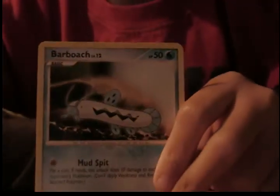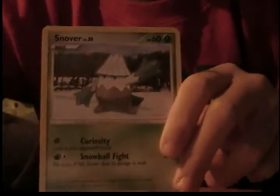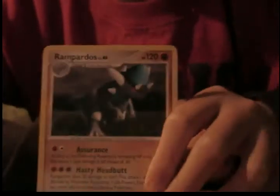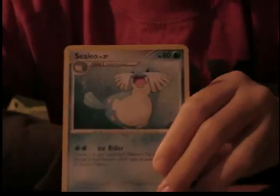So we have a Barboach, an Armor Fossil, Snover, Teddiursa, Electrite. Reverse is a Seel, and my rare is a non-holo Rampardos. Light Boundary, Cilio, and the Tropius.